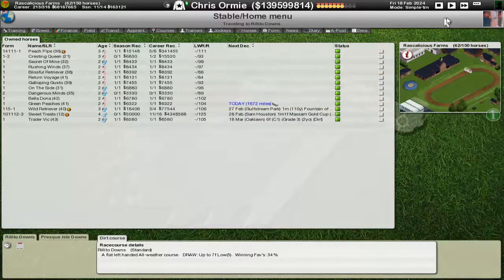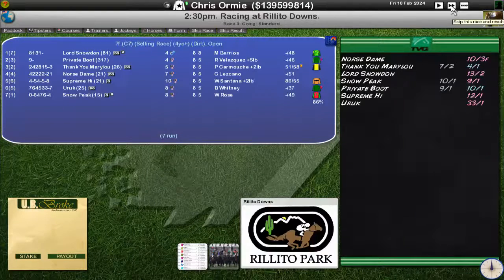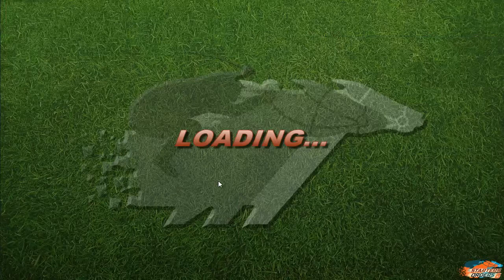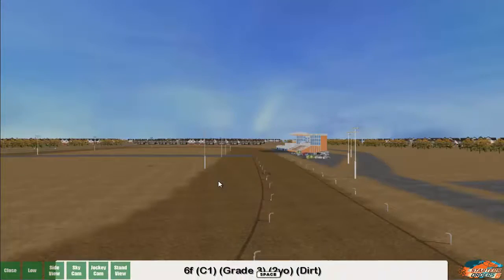I do tend to second-guess myself thinking about how hard I should push these horses sometimes. Green Peaches should come out here with a win. Late Back Trouble Beauty has blown up a little bit, Personal Legend had a bad first run, and the other three have yet to race. So we are favourite, and I'd be very very surprised if we did not get a win here and get a Grade 3 win.